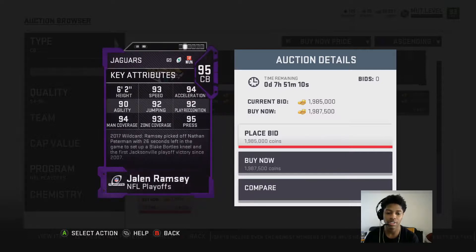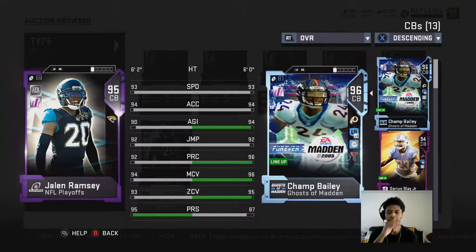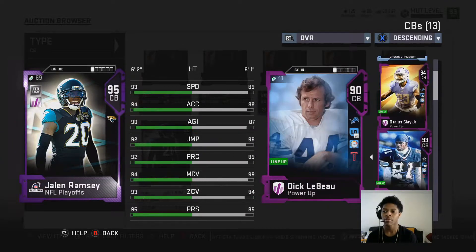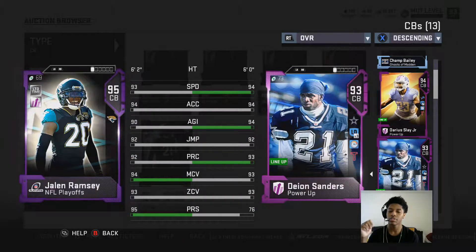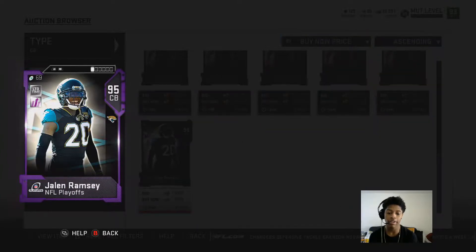Ramsey picked off Nathan Peterman with 26 seconds left in the game — a really nice, great defensive game. Compared to Champ, who's one overall higher, Champ has four better agility, four better play rec, two better man, two better zone. But wow, that press is a lot better on Ramsey. If you didn't pull this Ramsey, I would put Darius at corner four, Deanna at three, and Ramsey at the two, fully powered up. Our corners would look real nice. Hopefully we can pull him.